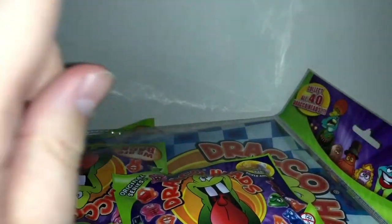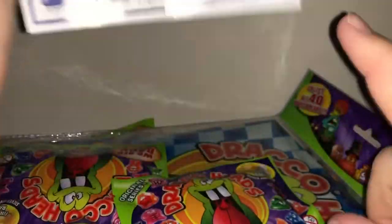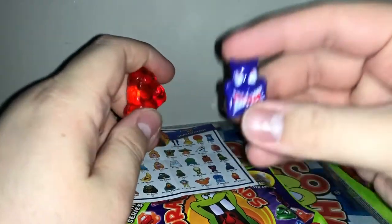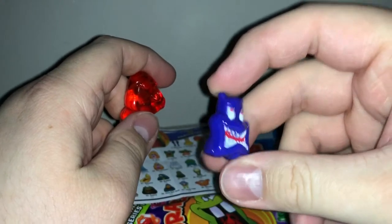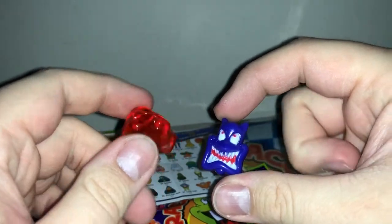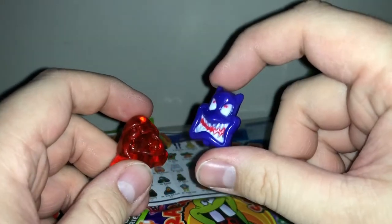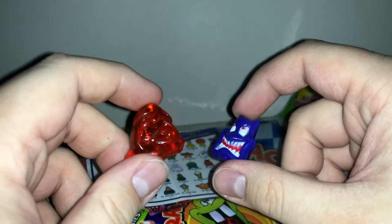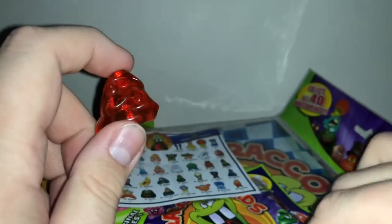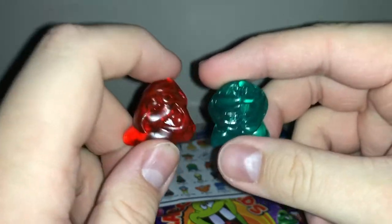There are 40 to collect total. Each Draco head comes in two different states — the colored version and the transparent plastic one. We want all 40 in the transparent version. In each pack you're gonna get two colored ones and two transparent ones, so it's gonna take a while. Each Draco head might come in different colors as well.